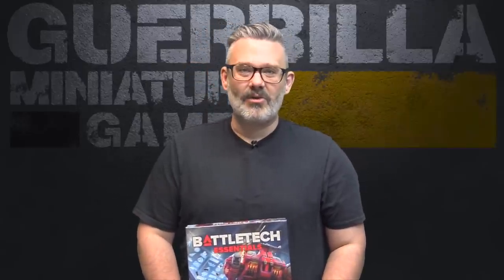I've painted up the two models in the box: a Rifleman and a Centurion, representing the two pilots and pilot cards included. We're going to have a throwdown in the Badlands between these two robots as I explain the core fundamentals of the rules. Let's take a look at the models, what comes in the box, and get this underway.